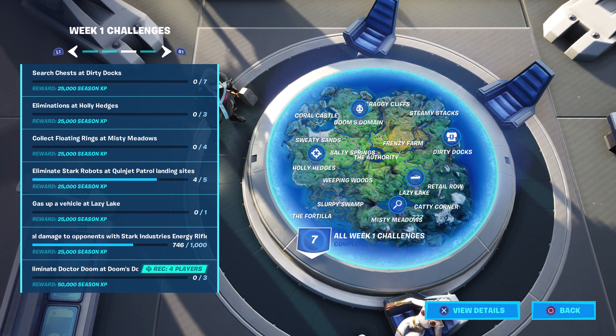Like that bottom one — the one you can do with four players — leave it at Dr. Doom at Doom's Domain, you get 50k XP for that. That is literally nearly half a level, which is so much. And these normal challenges have been buffed up from last season — they give you 25k XP. Three eliminations at Holly Hedges, which is easy — you've got a lot of bots there. That's easy 25k.